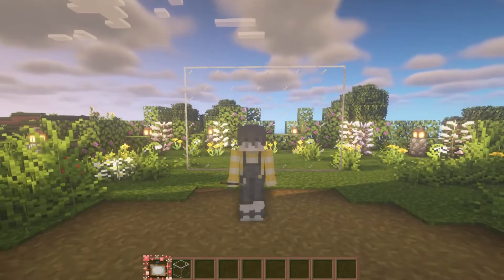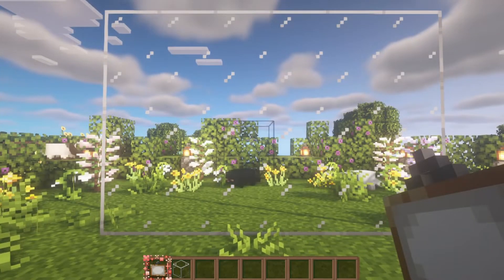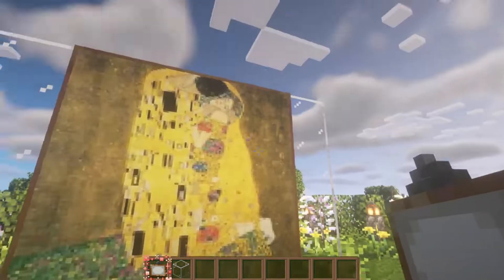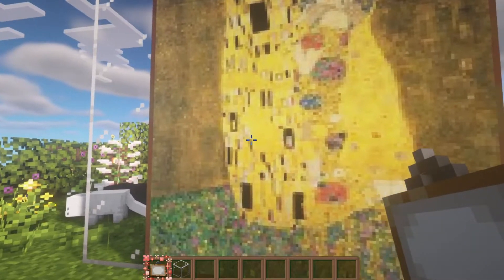The next texture pack I would like to show off is called Famous Paintings. This texture pack just retextures paintings into real famous paintings, like this one by Gustav Klimt — it's called The Kiss. This is honestly one of my favorite paintings in real life.